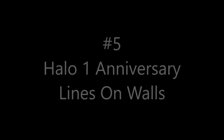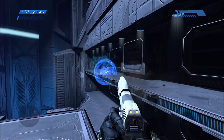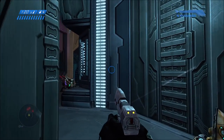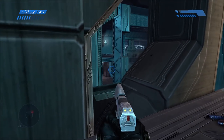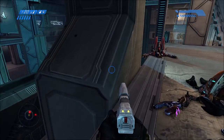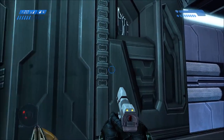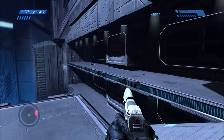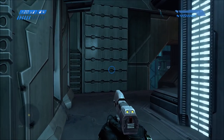This next bug is on Halo 1 Anniversary, and only in Anniversary graphics — it's a very small visual bug. I've only noticed it so far on the Silent Cartographer mission, inside the building underground. You can see a lot of lines flashing on the walls — it's similar to the lighting glitch that happened in previous Insider builds of MCC, but it's more just flashing lines this time. It's highlighting lines along the edges of what I assume are polygons, or it could be a lighting glitch. It's a really minor thing, but I did want to point it out for the record, and hopefully it might be fixed in the future.